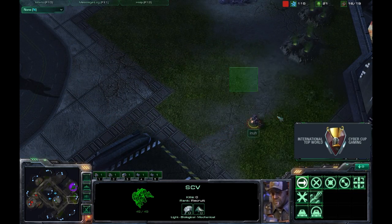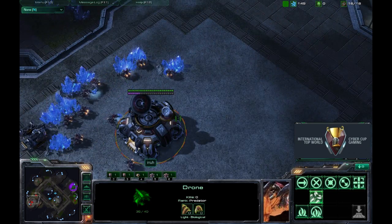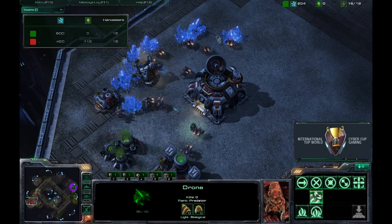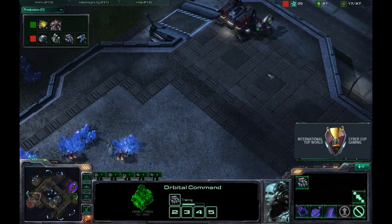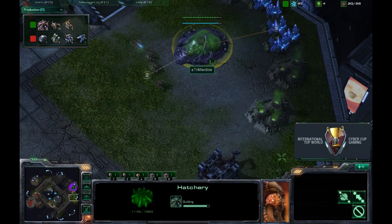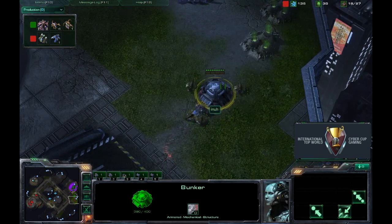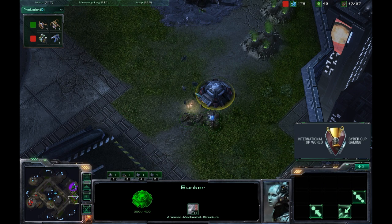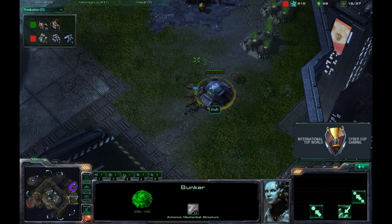The bunker goes down right about here, and the Reaper is on its way. Income-wise our players are more or less tied with no armies to speak of. Mardo just sent drones to attack the bunker — he knew it would be there because he scouted that Reaper. He is going to catch this SCV and finishes it off. The SCV could have just plopped into the bunker, so a bit of a mistake there by Inna.